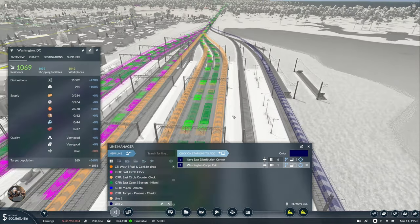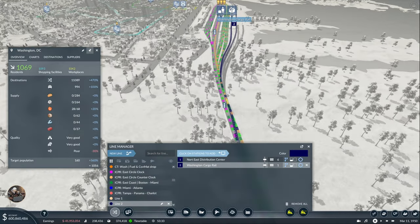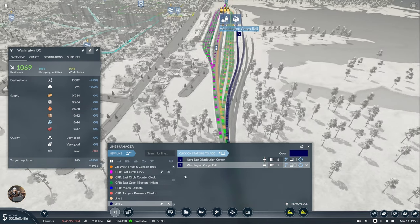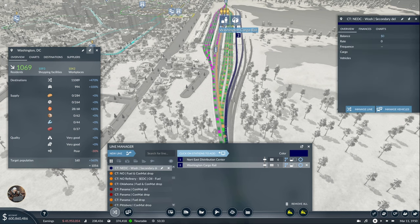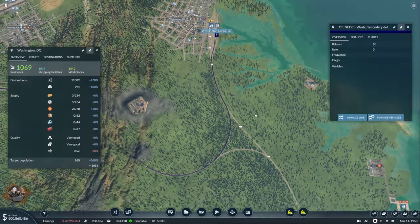Okay, very interesting — how for one of them it uses it, for the other one not. Let's rename it: NEDC Washington Secondary Delivery. Let's open it over here and let's see why this is happening. Very interesting — why it wants to return from this one. Is it not connected or something? Everything is fine. Maybe I should just use a waypoint.